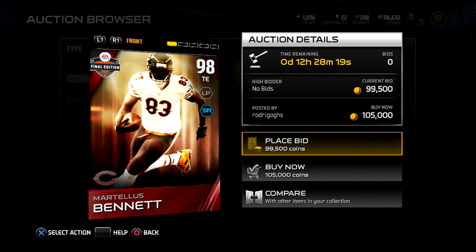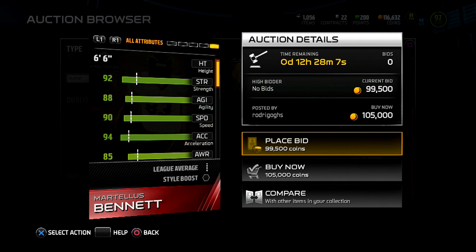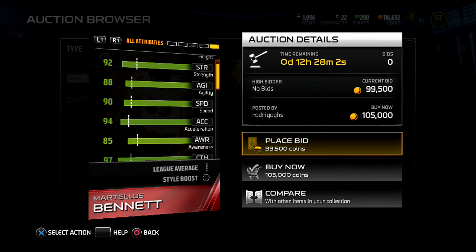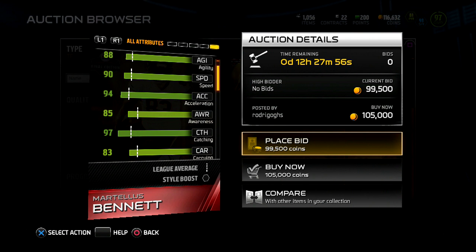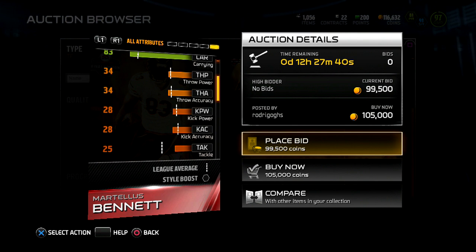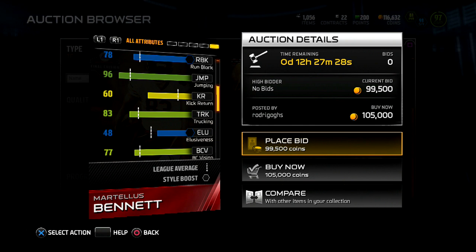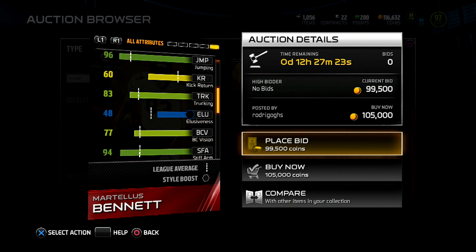Martelius Bennett is about six-six, 98 overall tight end, with long pass and short run chemistries. Getting deeper into the stats: strength 92, which is pretty good for a tight end; 88 agility — you want it a little higher, but he's more of a blocking tight end than a route runner; 90 speed, which isn't bad; 94 acceleration, that's pretty good; 85 awareness, that's okay. Comparing to base Gronk, he's maybe a little bit better. 97 catching is good; 83 carrying is pretty good; 68 pass blocking — you want that higher; 78 run block isn't too bad; 96 jumping, I really like that stat, way better than Gronk's; 83 trucking, not bad.